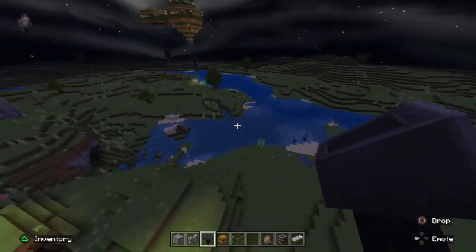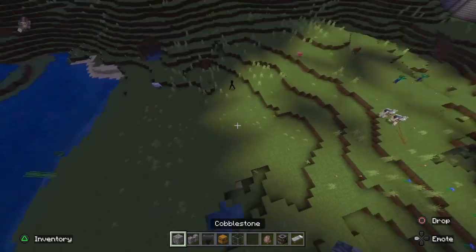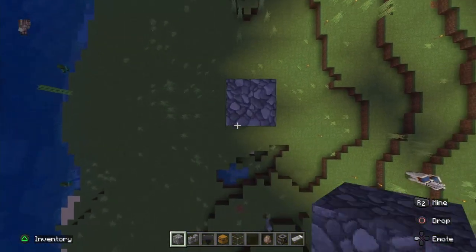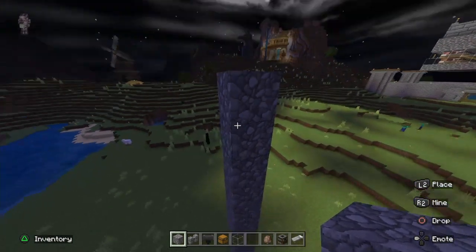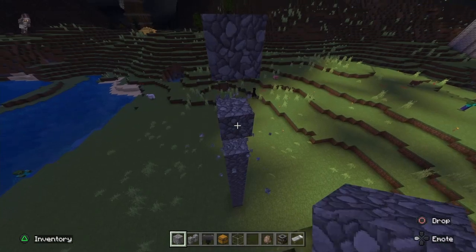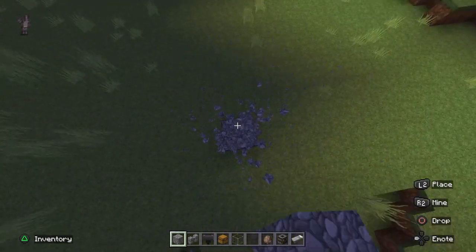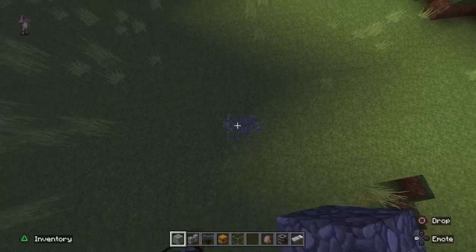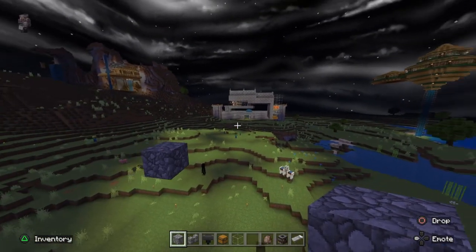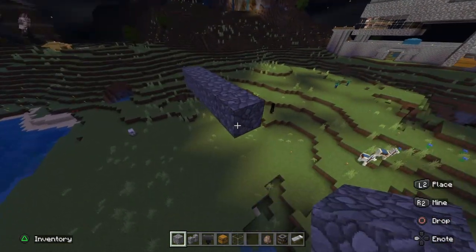We'll build it next to the display version, and we're building it in the sky again, just so we can eliminate all chances of the iron golem spawning on anything else. We're going 14 blocks high — it doesn't exactly have to be that high, it could be higher or lower, but 14 is good enough. I'm pretty sure you can even do it at 8 blocks high.